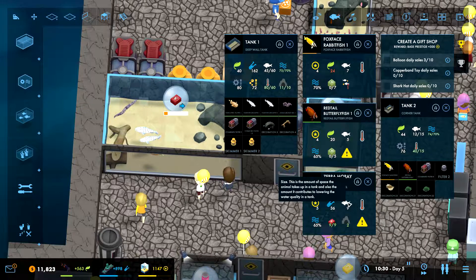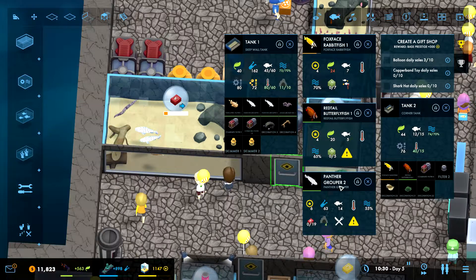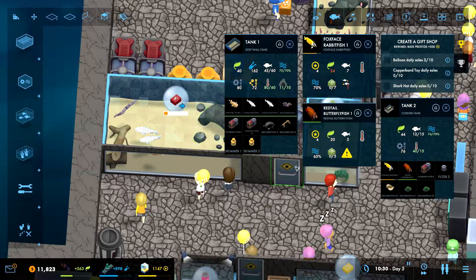What about you? Pentegruber 2 - I think this eats small fish. Yeah, fish with size 5 or less. That means we can't put this in there. But we could technically take the fox face rabbit fish and put it in there. And it doesn't look like you are going to grow any more than you already have, so technically we could do that.